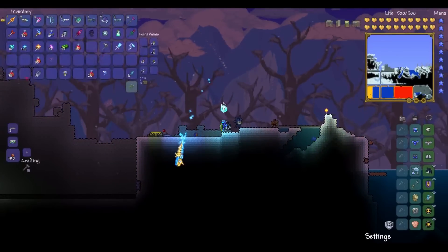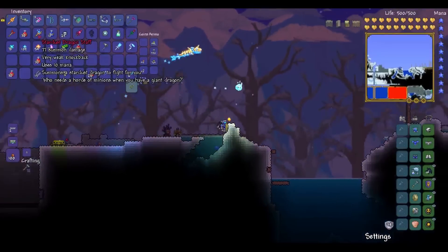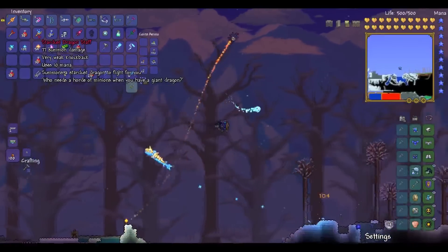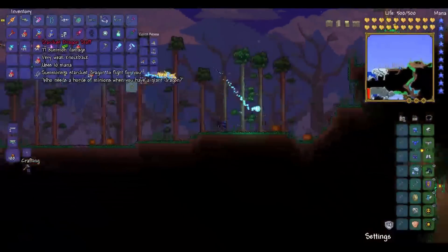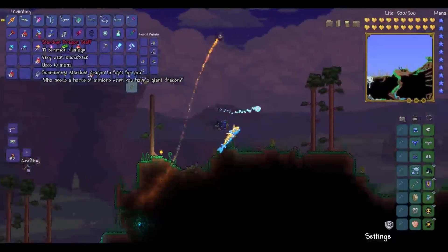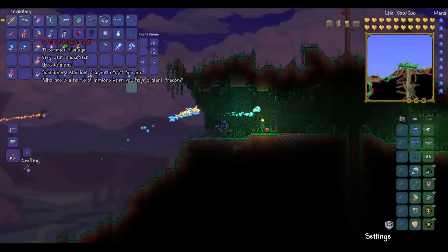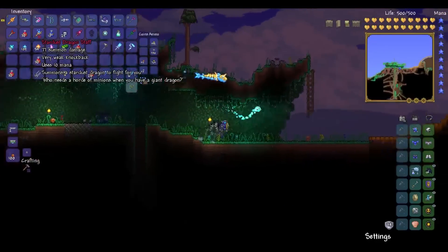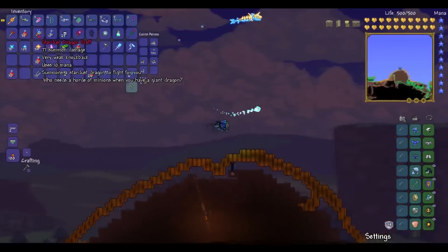This alone has 77 summoning damage, and I'm sure you can reforge it — I haven't had to reforge it. The description says 'Who needs a horde of minions when you have a giant dragon?' which I agree with. This thing is insane. So if you craft anything after you kill the pillars, I suggest you craft this first because I personally think this is the most useful item out of the pillar drops.